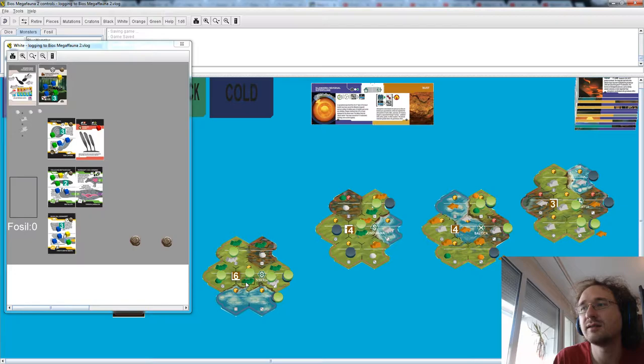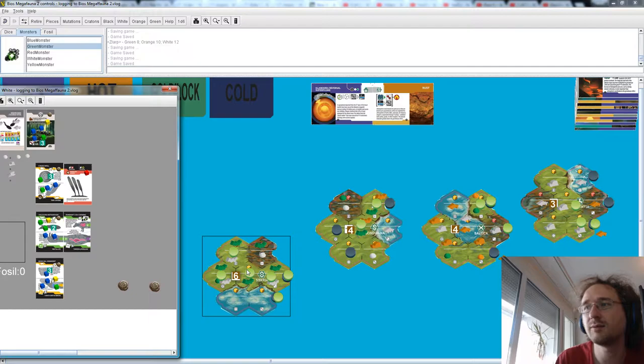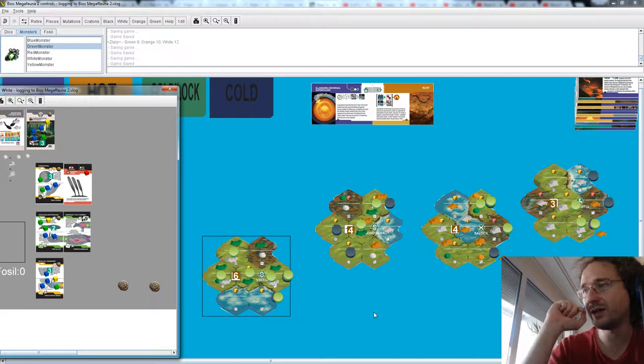We are not going to outcompete these guys as herbivores, so I guess all that's left is trying to somehow survive. We can move one two three four spaces, so we are going to go here and compete against the green archetype. This is latitude five, once again moved away from everything — a Galapagos situation. We can't go up here like I planned, and this is a bit of a mess for poor white.